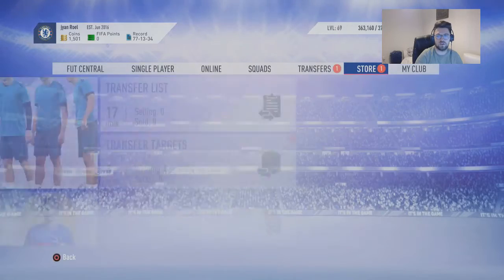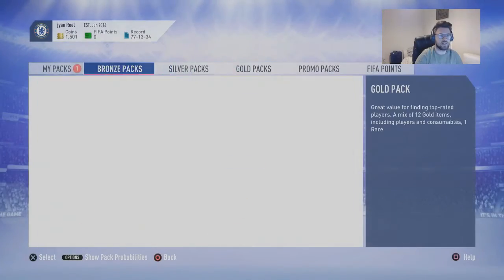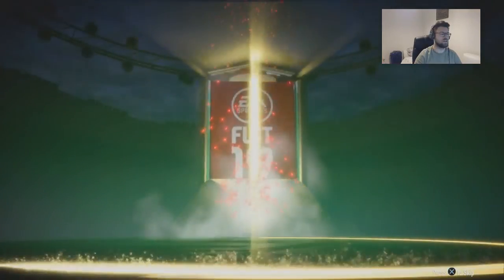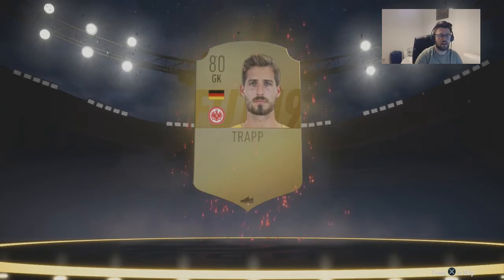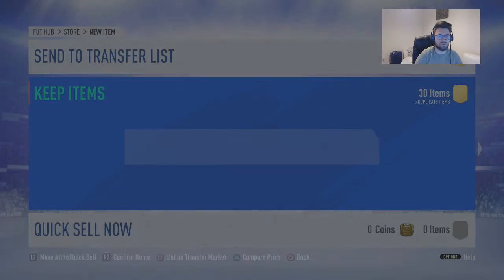So go on to the store and go on to my packs. It's a nice one — 30 cards, 18 rares. Hopefully do we get a walkout? That is the biggest thing. No, we do not get a walkout. Oh, that's quite nice actually — don't even got a board either. So you get a goalkeeper, German — you got Kevin Trapp, a nice little 80 rated. I see a few nice little players in there as well. You got five duplicate items — let's see what we get there.